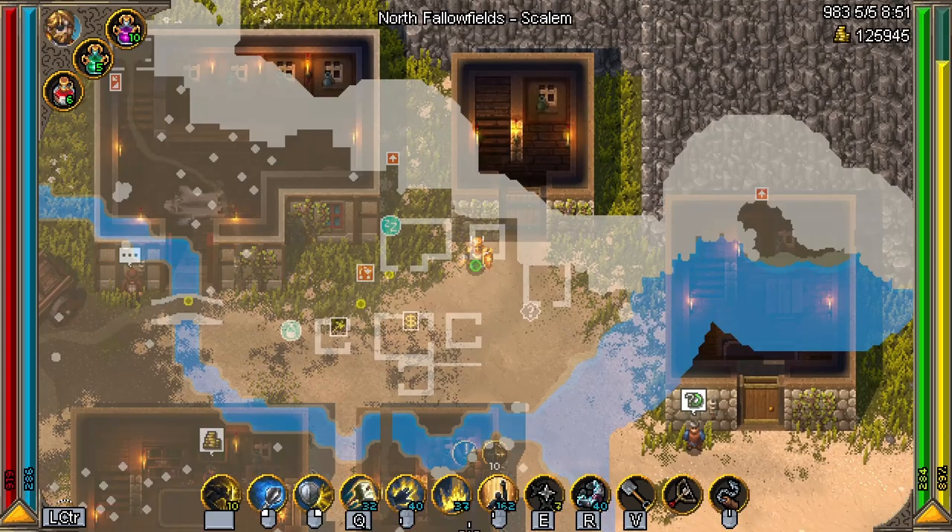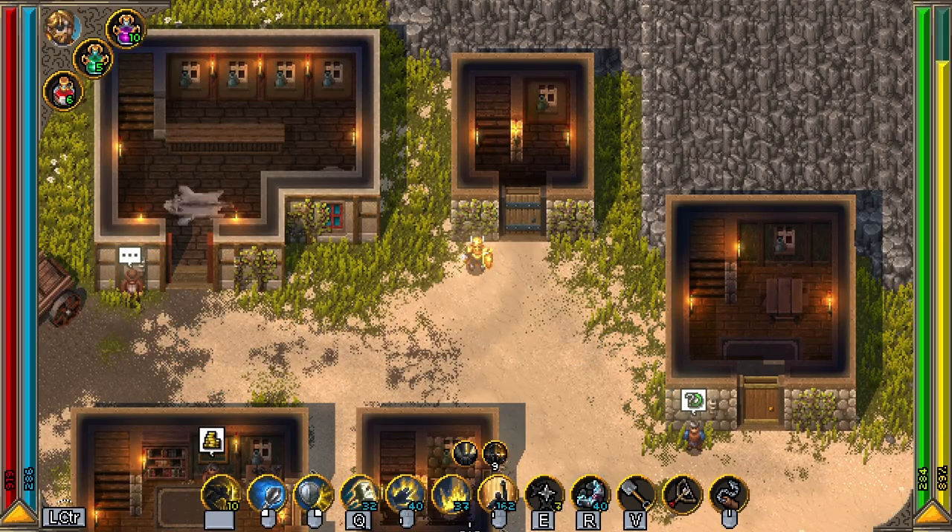The second piece is located in the town of Scalum. There should be a chest sitting outside — this should be the easiest piece to get.